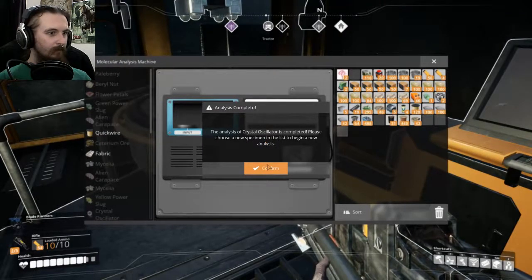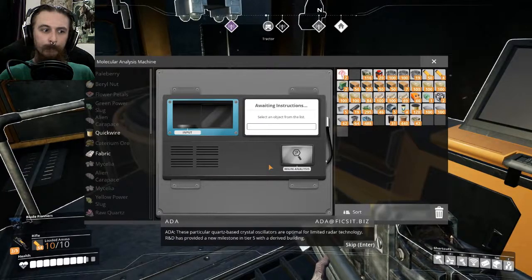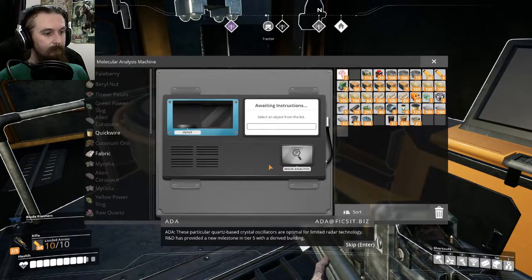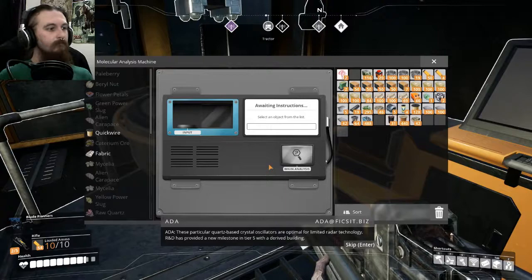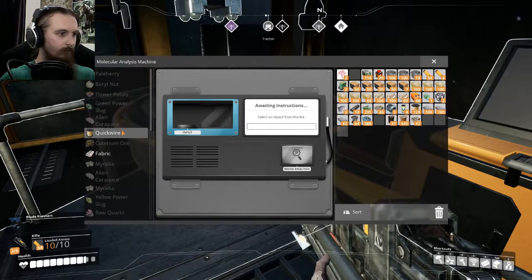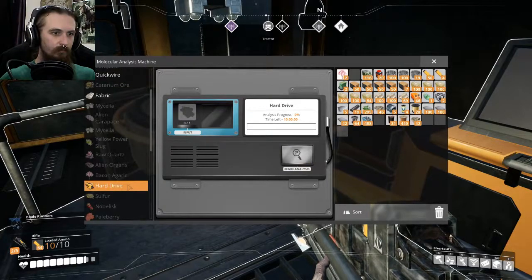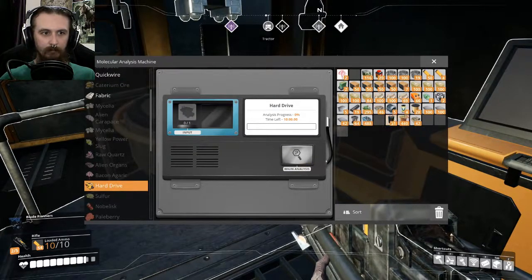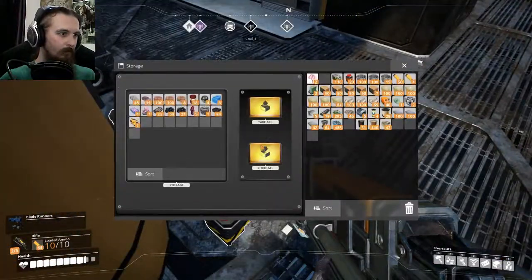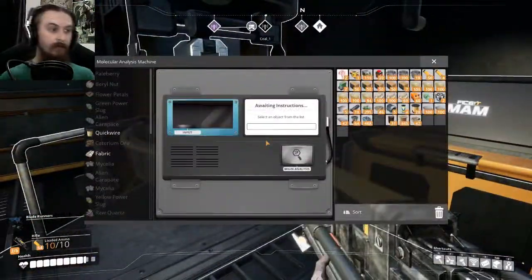Now let's see what the MAM has to tell us. Crystal oscillator analysis is complete: 'These particular quartz-based crystal oscillators are optimal for limited radar technology. R&D has provided a new milestone in Tier 5 with a derived building.' That's wicked! We haven't got much left to research. Let's chuck in the quickwire — actually, we'll do the hard drive first, because that'll probably get done before I wrap up the episode. Then we'll research the quickwire between episodes while I'm inevitably going off and faffing about doing something.